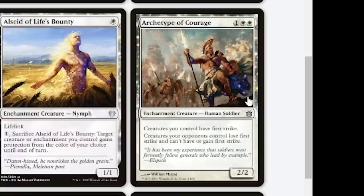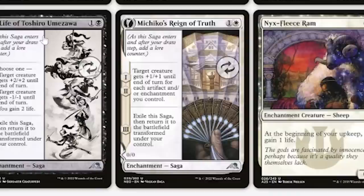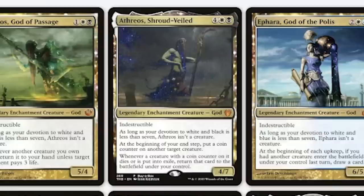Archetype of Courage — if my stuff already has Deathtouch, giving it First Strike is going to be super strong. First Strike and Deathtouch. Flying is good as well — Archetype of Imagination. Michiko's Reign of Truth is going to be really good in this enchantment-based deck because it cares about enchantments. I'm going to throw in Aesi too, and The Shred Veiled — coin counters potentially saving my creature enchantments, since I need to protect Xur as well.